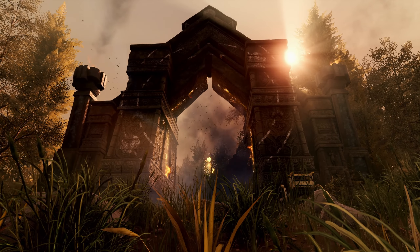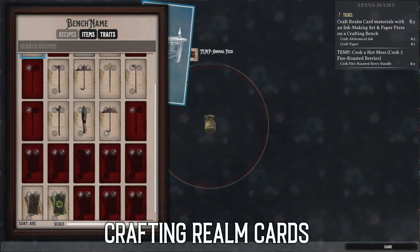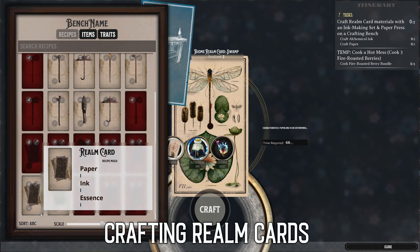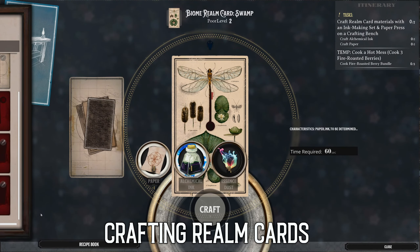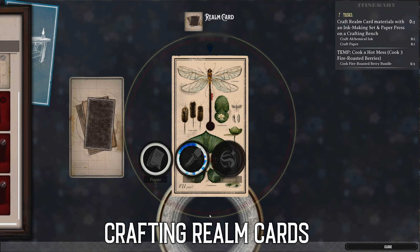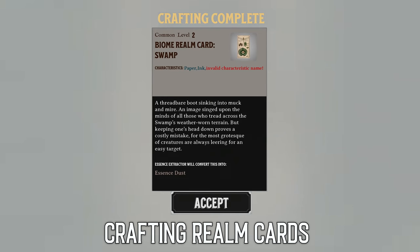Now let's talk about how these realm cards can be crafted. During your gameplay in Nightingale, you will either discover realm card recipes or earn them as rewards. As mentioned earlier, these recipes will require magical resources you can find throughout your travels. The more powerful realm cards you can craft, the rarer and harder the resources are to craft them.